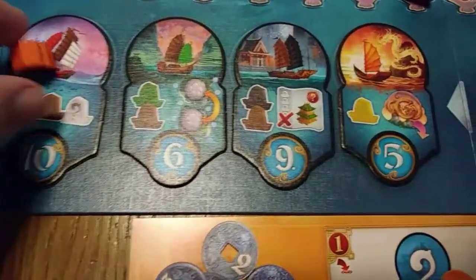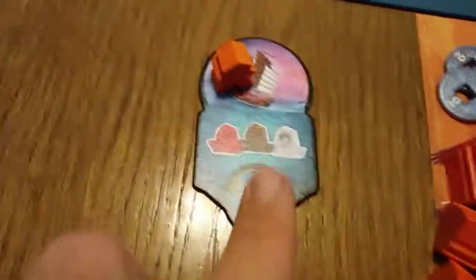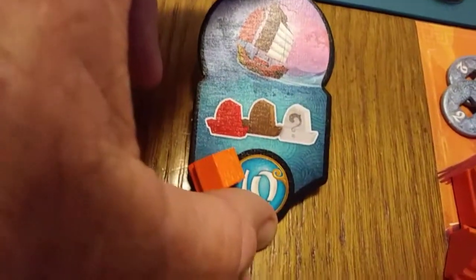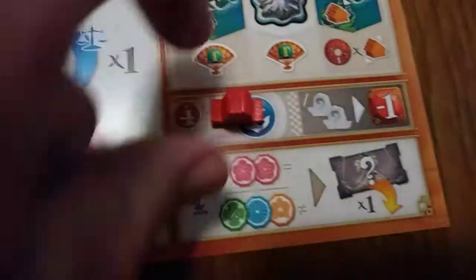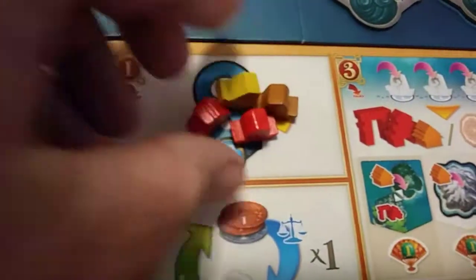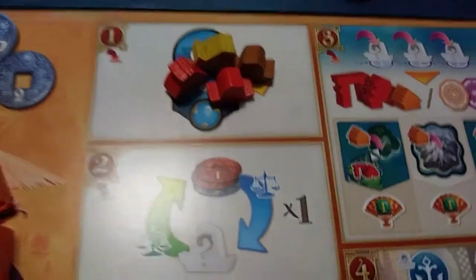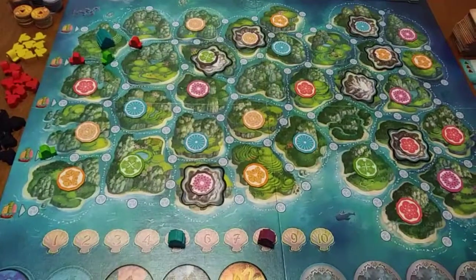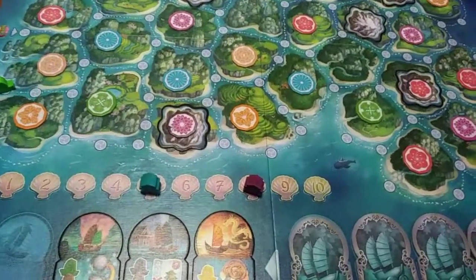Let's say I want to take this fleet tile to collect ships and block its ability. I'll collect a clay ship (red), a wood ship (brown), and a white ship with a question mark, which means anything — so I'll choose a gold. I previously had a clay ship in my harbor, so that adds to my collection. You put your meeple on the tile to remind you which one you've taken, then take all your little ships.